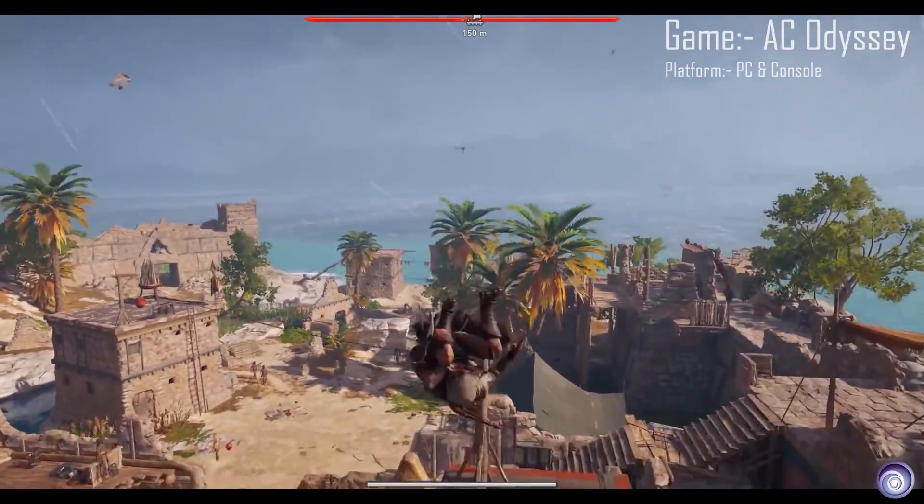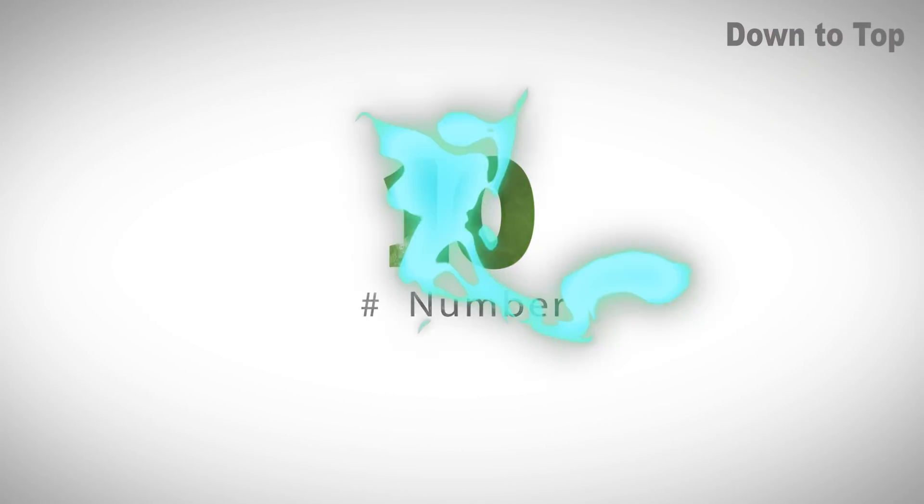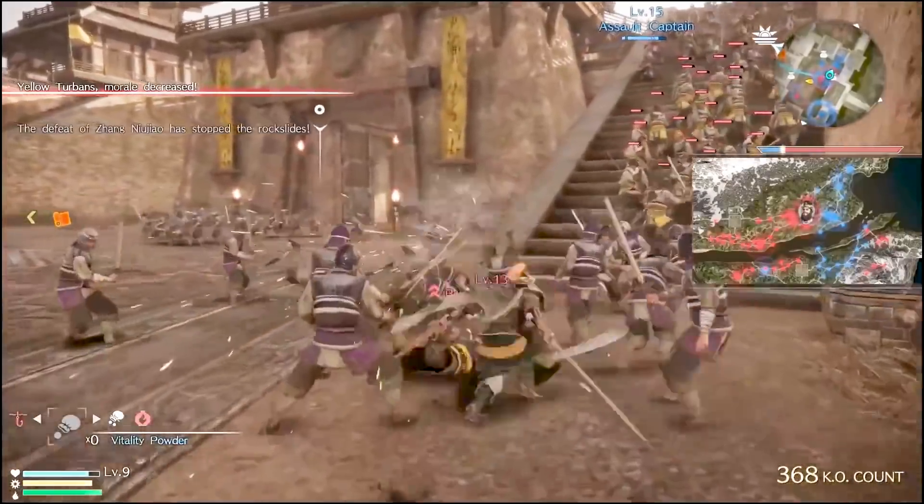All right, now on to the best high graphics games of 2021. Coming in at number 10 is Dynasty Warriors 9.